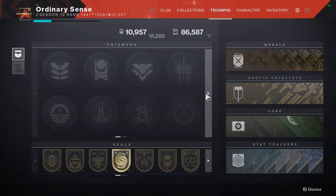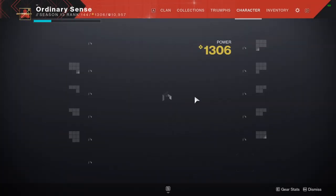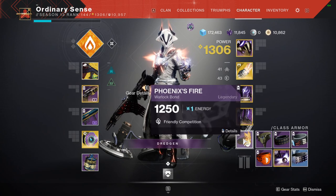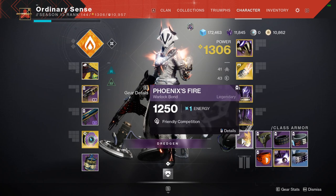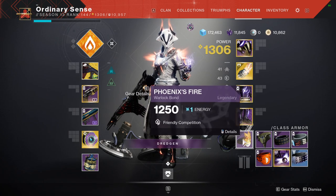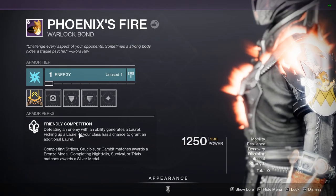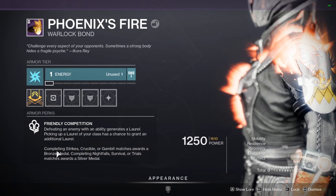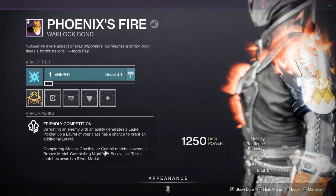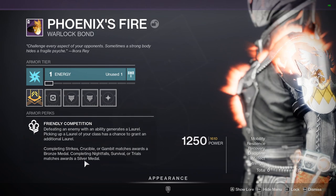How you get the medals to obtain the class points is by coming and dunking them in this thing. If you open up your character screen you will have obtained a class item — mine is the Phoenix Fire and that's because I'm a warlock. Whatever the class item is for your class, simply hover over it and click details — for me that's right click on PC. If you open up details it tells you down here how you can obtain the different medals. You can obtain medals from completing strikes, crucible, and gambit matches, and also from completing nightfall, survival, and trials you will earn better medals that count as more or have a higher value.